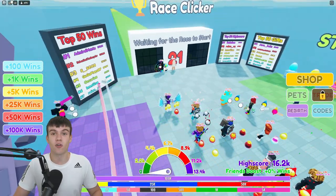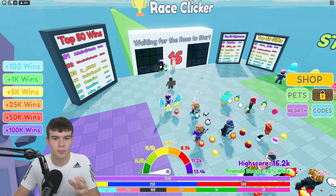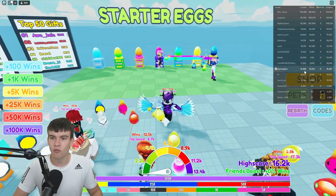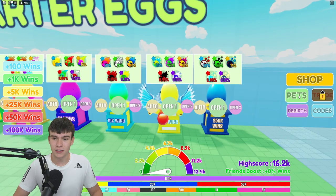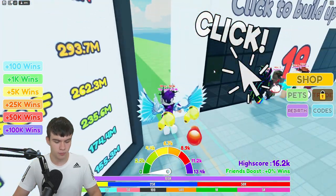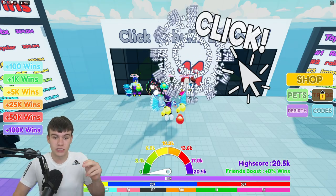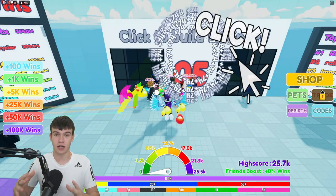The round has just ended. I've got my auto clicker ready — I've set it to one millisecond per click, so we're going to be doing 100 clicks per second. I don't know how fast we're going to go, but I've already got 32,000 wins, which is kind of crazy. There we go — auto clicker turned on. Wow, this is kind of fast! We're at 20k speed.